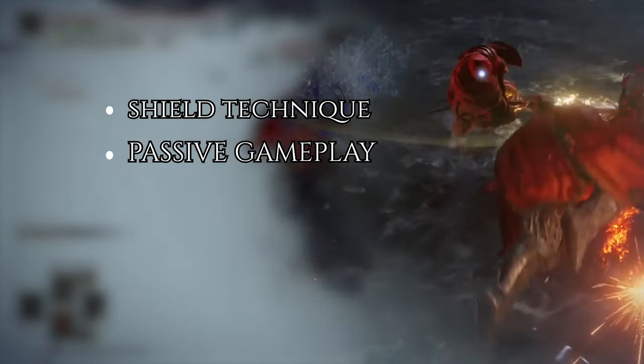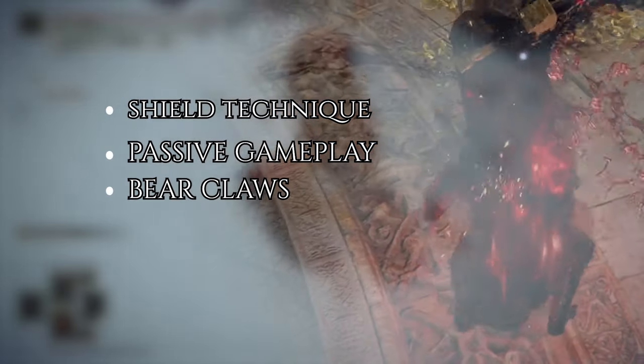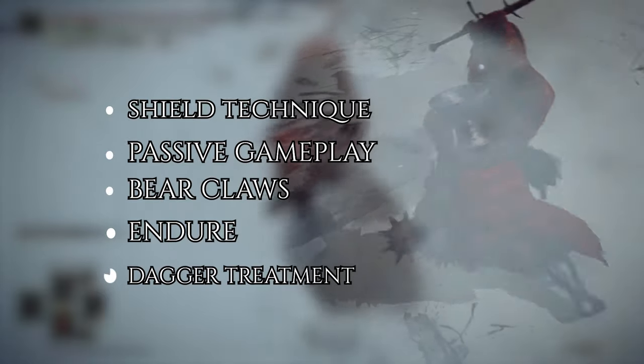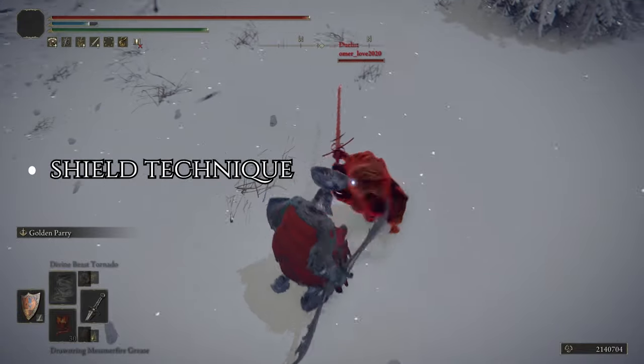First, we will use the shield technique where you negate all the damage and counter attack. Passive gameplay is where you don't get hit and hit other people, making them angry. Bear claws is a very effective tool to counter hyper armor. Endure is very good - infamous yet effective. And the dagger treatment: avoid hits, attack fast in the most ninja annoying way.